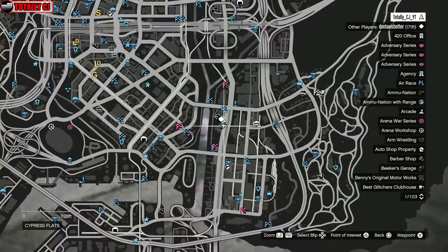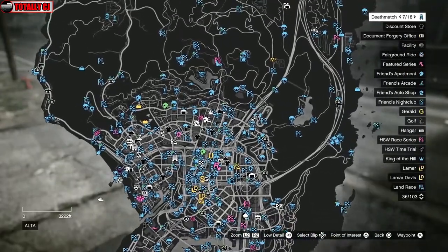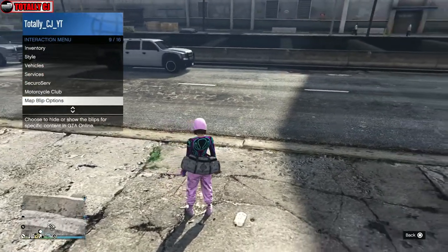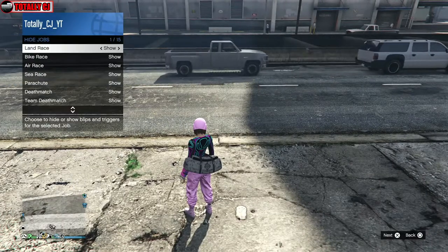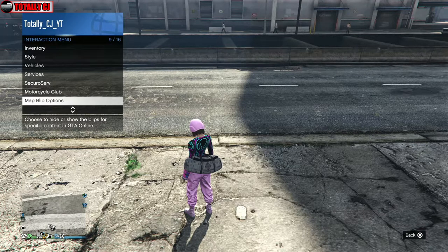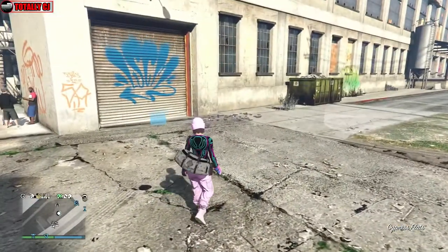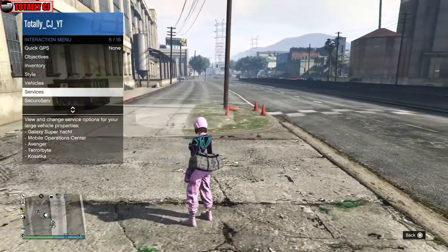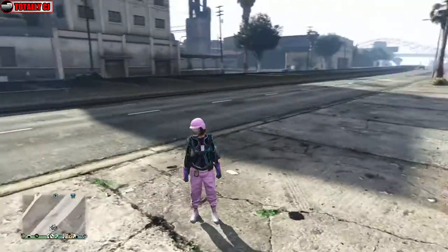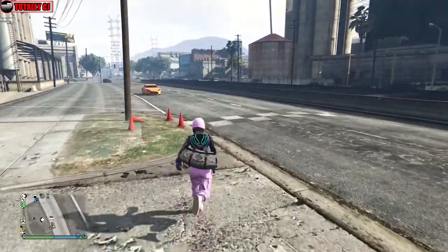What you guys are going to do is spawn at the LS Car Meet. Now if you spawn outside, you'll be able to have all your jobs on the map. If you spawn inside, you're gonna have to go out and then come back in. Make sure that you have all of your map blips on — open your interaction menu, go to map blips, and make sure all of your jobs are on before you even start this glitch.